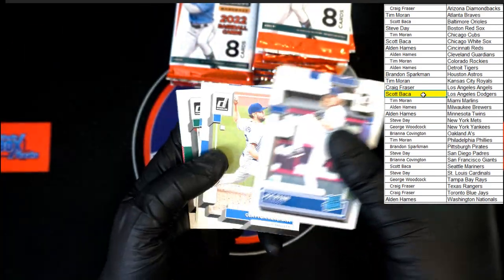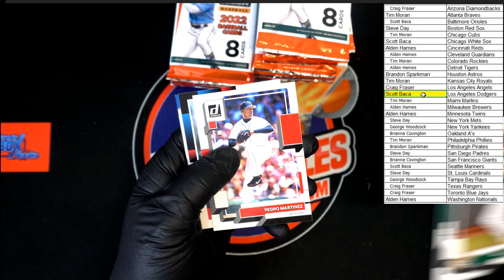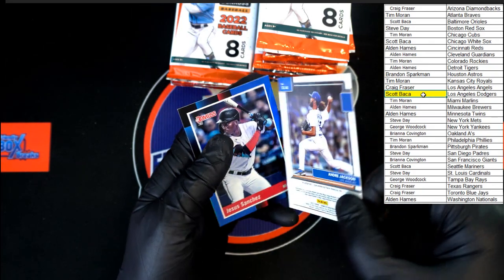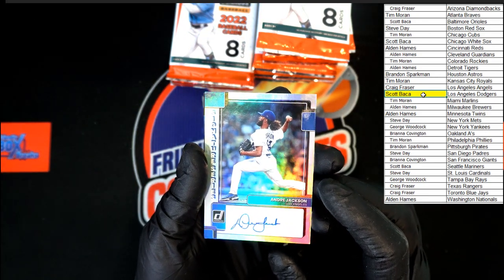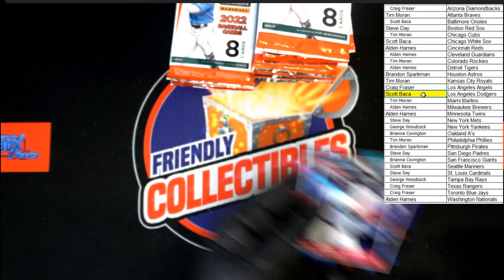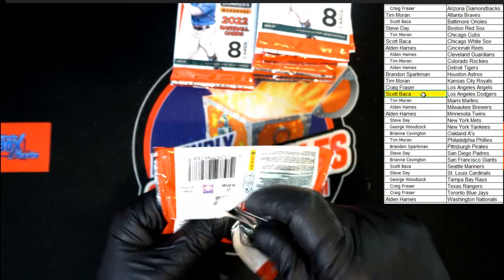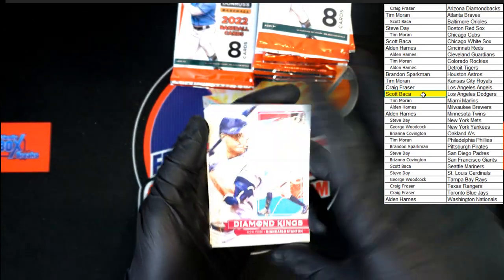Joe Ryan rated rookie. Kershaw, Otto Lopez rated rookie, Matt Chapman. Pedro going to Red Sox — Steve D. Dylan Carlson 88 retro. Andre Jackson going to the Dodgers — Scott B. Up behind that, Jesus Sanchez.